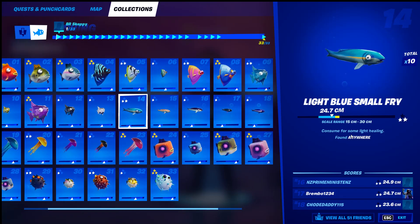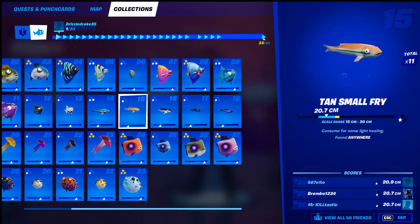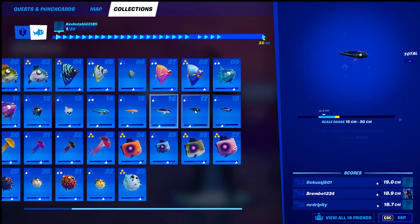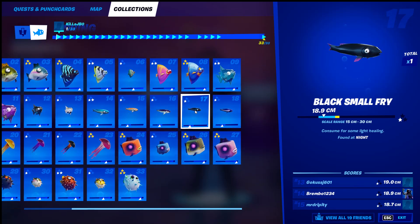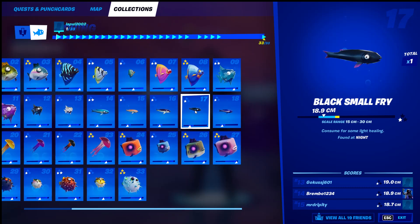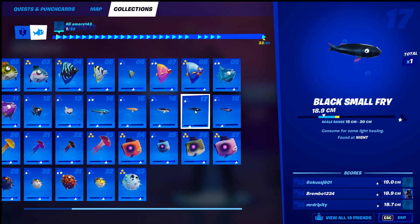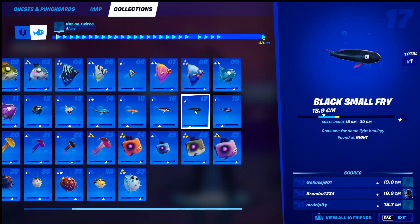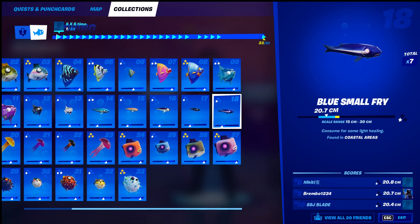Number fourteen, the light blue small fry — found anywhere with a regular fishing rod. Number fifteen, the tan small fry — found anywhere, regular fishing rod. Number sixteen, the purple top small fry — found anywhere. Number seventeen, the black small fry — found at night. Don't fish in fishing holes to find this one; fish in just the regular plain water with a regular fishing rod at night. You can find it anywhere, it just has to be at night. For all the small fries, fish in the water around a fishing hole, not in the hole itself.